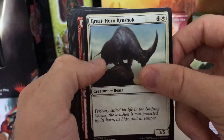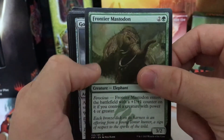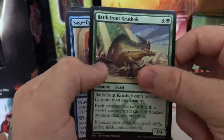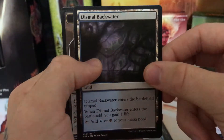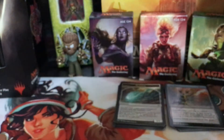Great Horn Crushock. Goblin Heel Cutter. Ambush Krotiq. Gore Swine. Frontier Mastodon. Goblin Boomkeg. Qarsi High Priest. Battlefront Krushok. Sage-Eye Avengers. We got a Dismal Backwater — dual colored mana. Then I have a Manifest card. Just kind of place these up front. And then we have Battle for Zendikar.